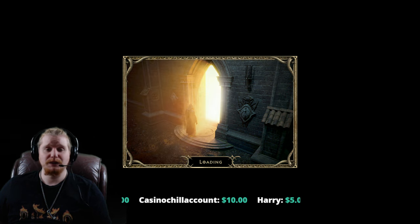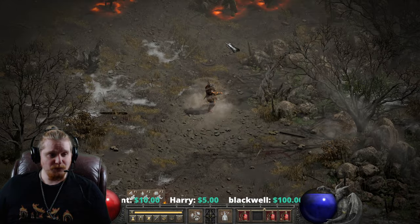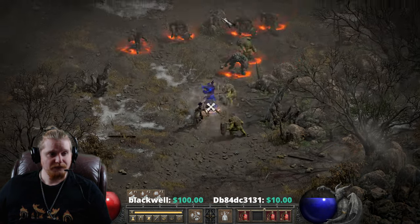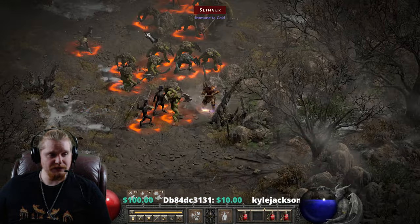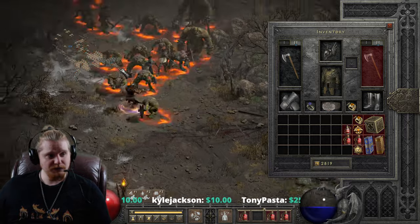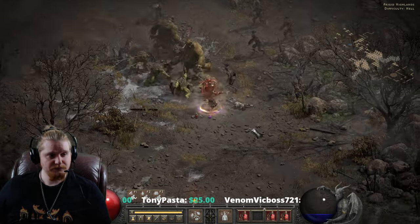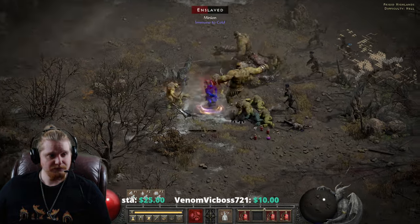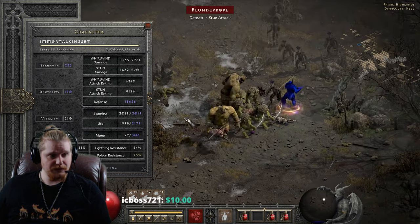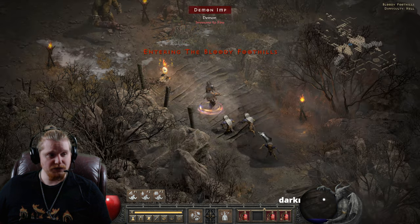I know one demon in particular I like to pick on regularly, and that is Eldritch the Rectifier — I think his name is funny. We're probably going to use this in a whirlwind attack, so let's give ourselves some shouts. Let's see what kind of damage we can output versus these demons. Now, this is players one, and it doesn't really look like we're doing an insanely large amount of damage. We are slowed because I took off Ravenfrost. Here you can see we already managed to kill one of them. According to our combat screen, we have 1,565 to 2,781.